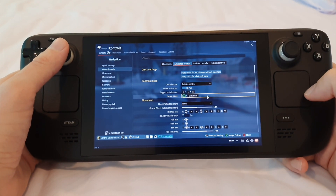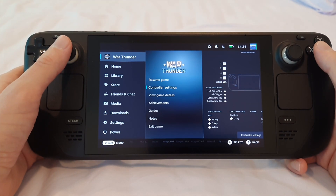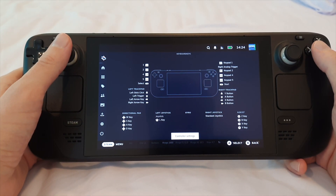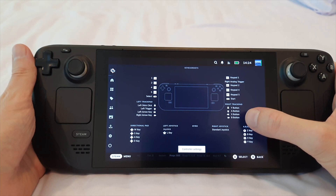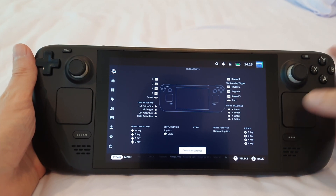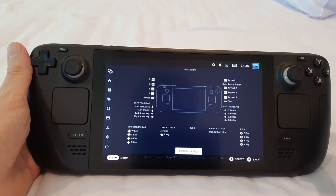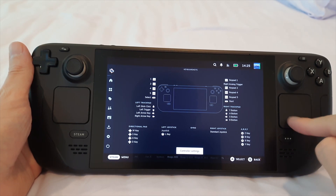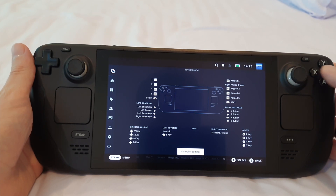My workaround starts in the controller settings from Steam. What you do is put the original A, B, X, Y buttons on the trackpad. This way the controls that are bound to those in War Thunder — like open a map, change view, and so on — you have those here on the trackpad, which you can use as a directional pad.